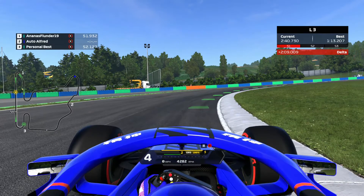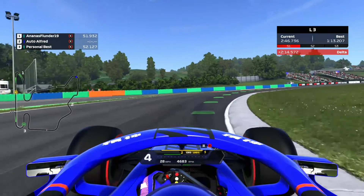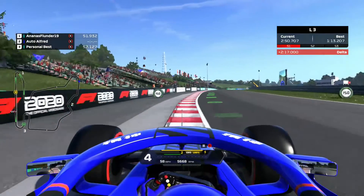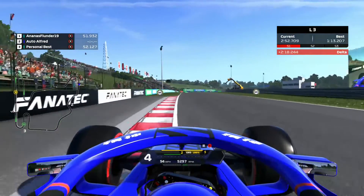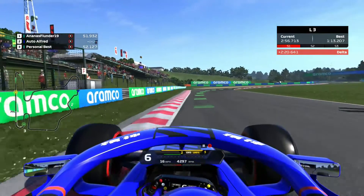You do not want to touch that curb - you just don't, because it will instantly spin you out. It's a deadly place to go. Then use all of the exit space up to the track limits once again.